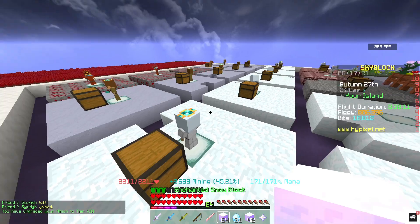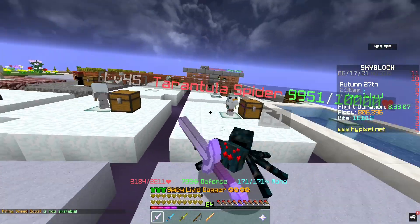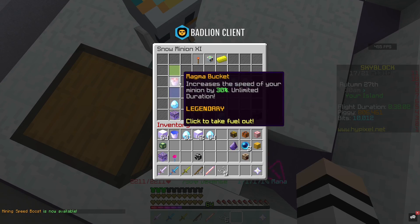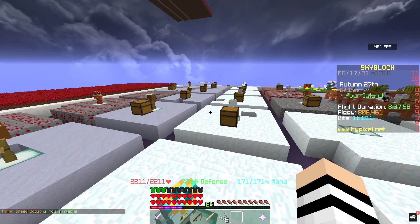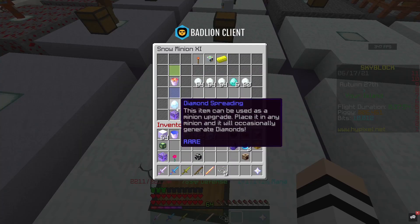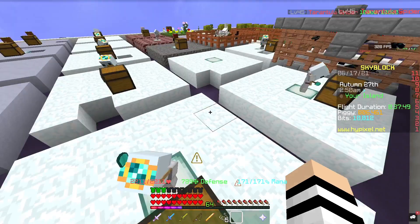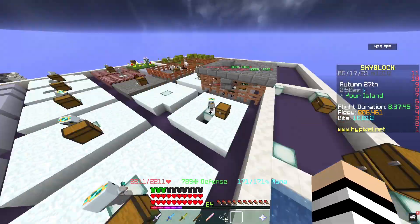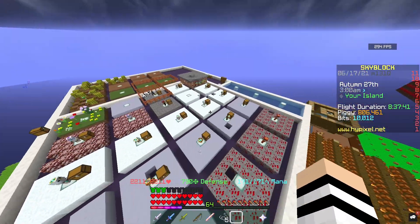Snow is honestly one of the best minions. A snowman is about 1.2 million coins on average per snowman you get, which is quite a good price. If you put a Magnum Bucket — I don't have Magnum Buckets in all of them, most are just Enchanted Lava Buckets — and then Super Compact with Diamond Spreading, that's the best way to do it. You get to Tier 11 obviously, and this one has made 5.9 million resources, which goes for a lot of money.